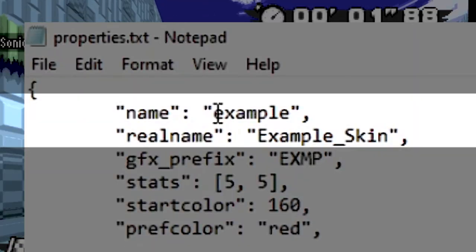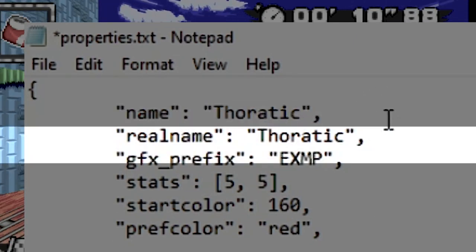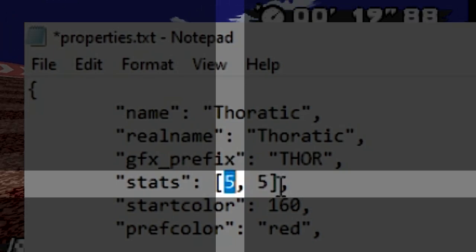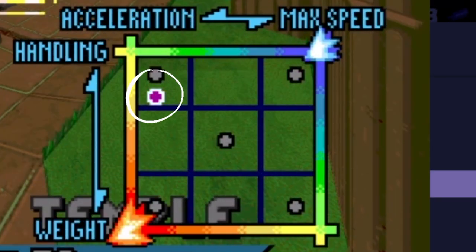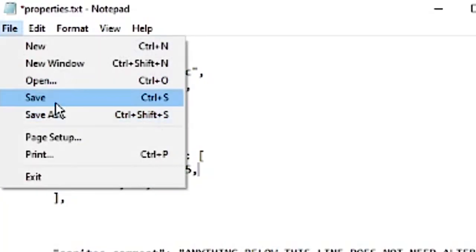Now we're going to open up the properties.txt file. First, we want to name the character. I'm not 100% sure why there's a real name and a name section, but I've always put the same name in both spots and it works regardless. The GFX prefix just needs to be a four-letter unique tag, which allows the game to pick it out from the other files. The stats have two values — the first affects acceleration and max speed, the second affects handling and weight. For example, Emma's stats are set to 2 and 3, giving her a specific placement on the stats graph. The first number is the x value and the second is the y value, but be aware that positive numbers on the y-axis make it go down, not up. Don't touch start color and don't touch pref color.